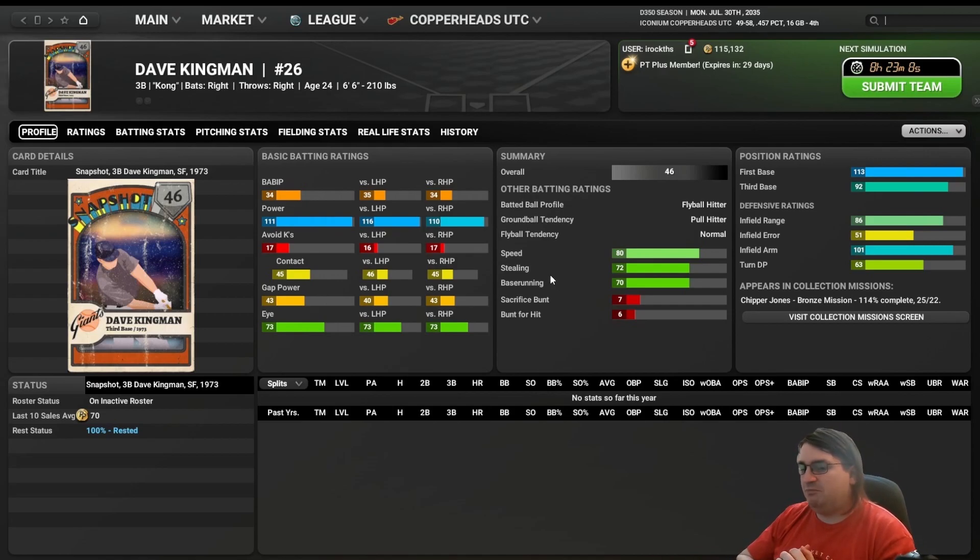Let's get started talking about batting ratings. We're using Dave Kingman as our example. There are two things that carry through the rest of the video. First, everything is on a rate basis — when I say power equals more home runs, it really means he has a certain percent chance per plate appearance to hit a home run. The other thing to keep in mind is that higher is always better: a higher number always gives you a higher chance of the desired outcome.